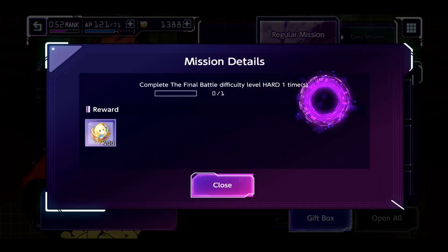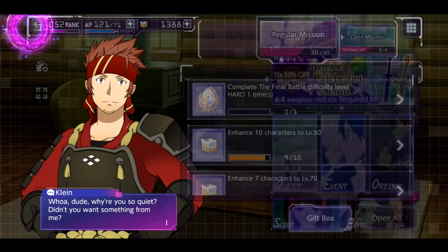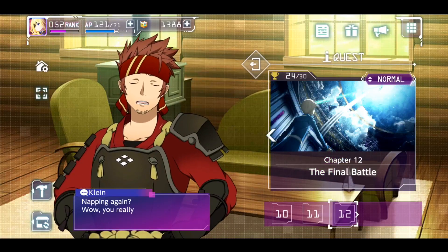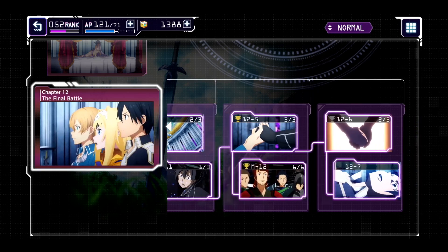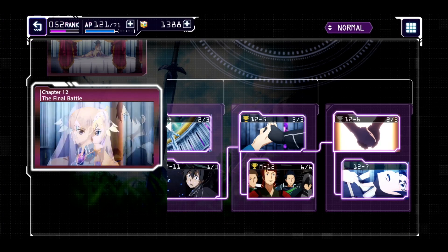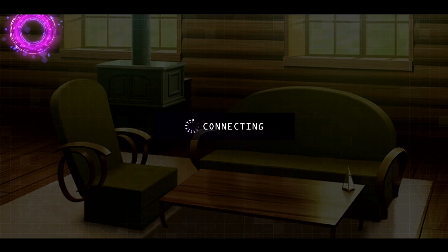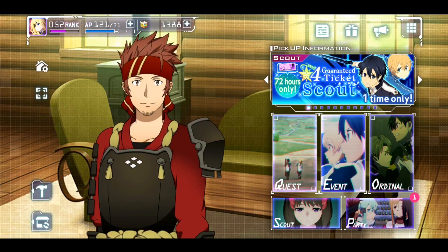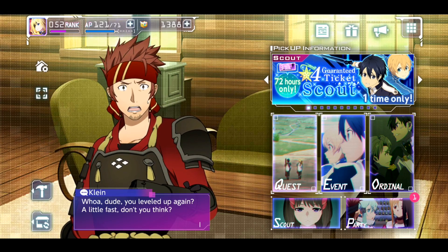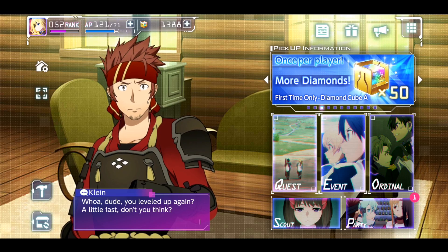As you can see here for the hard mode, it says final difficulty level hard one time. What that means is you go over to the quest, go to chapter 12, and you pretty much just have to beat all the way through this quest — the final battle itself is level 80. Most people right now, since the game's only like a week old, are probably going to have quite a bit of trouble with that fight, as did I. Even though I have a full team of 4 stars, it was still hard. You gotta do that for normal and hard. Hard I'm not gonna be doing anytime soon because I can barely beat normal, so there's no way I'm gonna be able to beat hard without doing like a million retries.